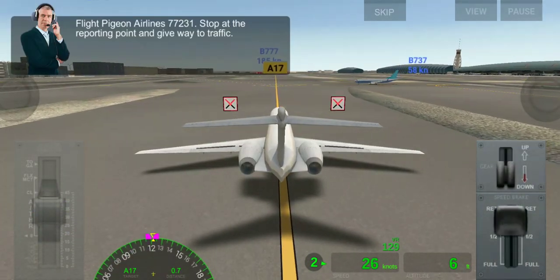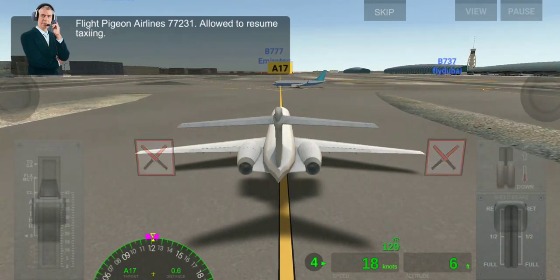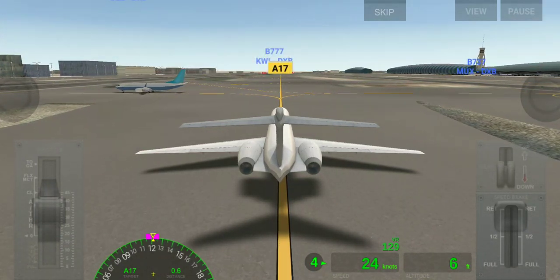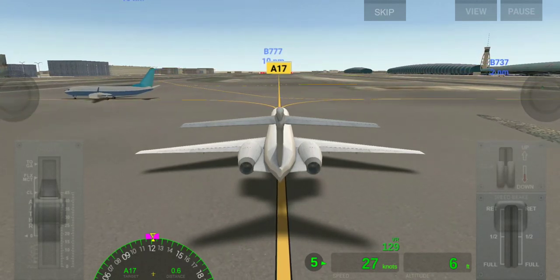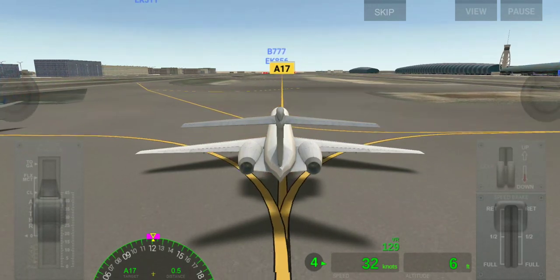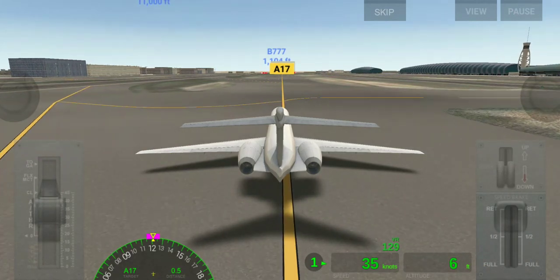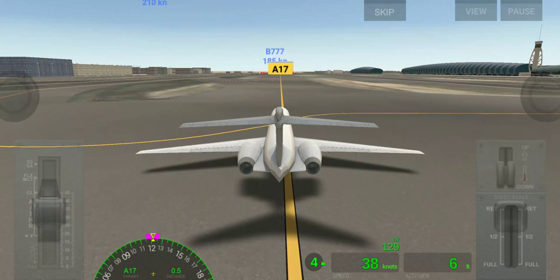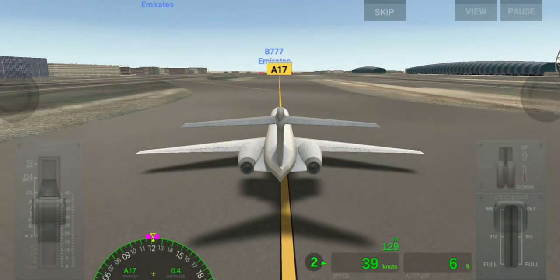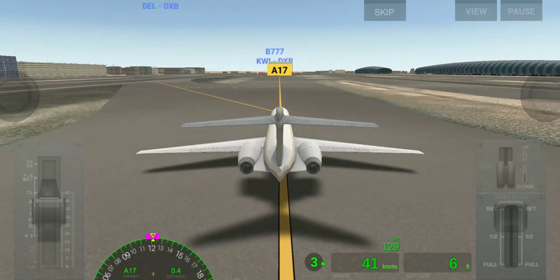When you get the signal to stop, remember you don't need to stop completely. Just slow down your plane so that other planes can pass, and then start again. Here we're close to 40 knots again.